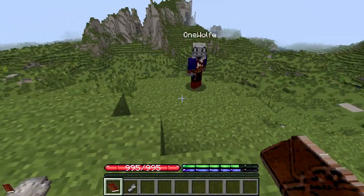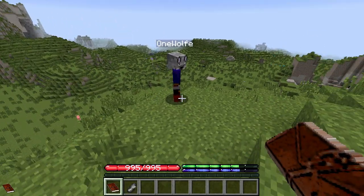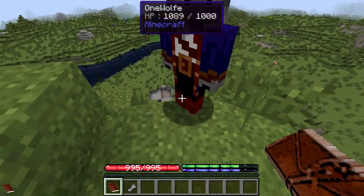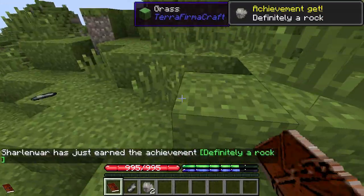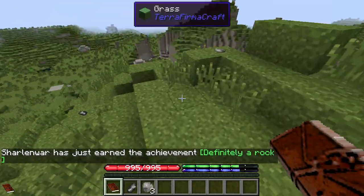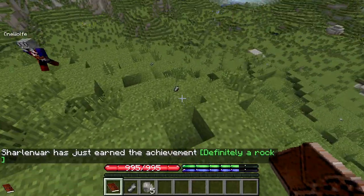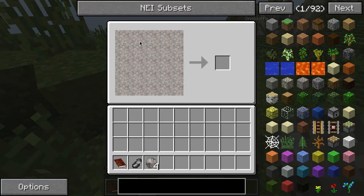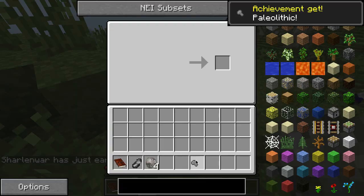I built a bunch of ruins and populated them with monsters — that's one part of the adventuring. If you want to get started, get yourself some rocks. Most of us have already done a lot of exploring and looting, but we do know there are going to be some trees on the other side of this hill.